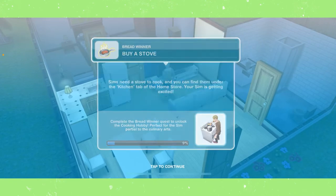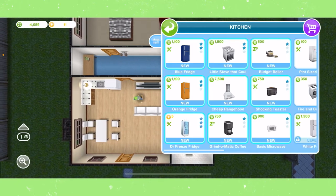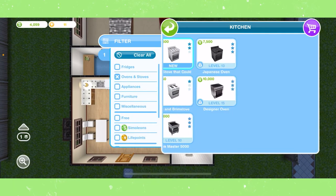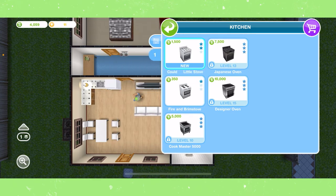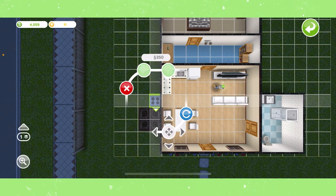Now we need to buy a stove, which you can find in the kitchen section of the home store. You can filter by ovens and stoves and sort by star level or simoleons. I'm just going to buy the cheapest one, which is the Fire and Brim Stove for 350 simoleons.